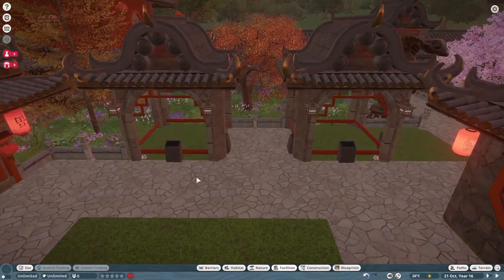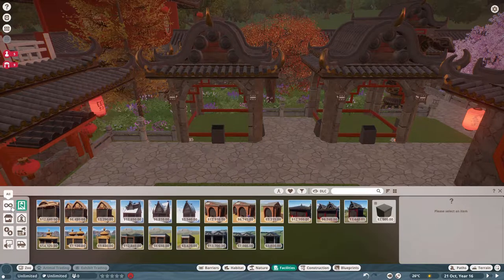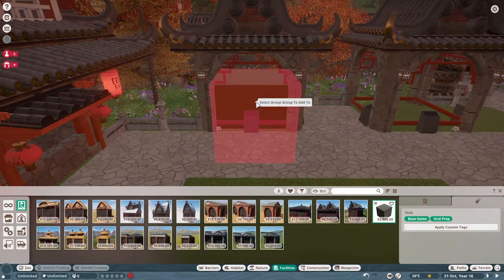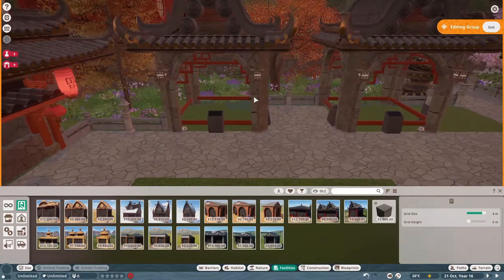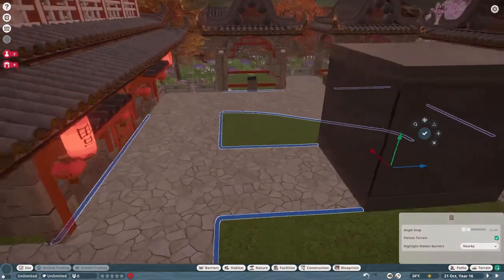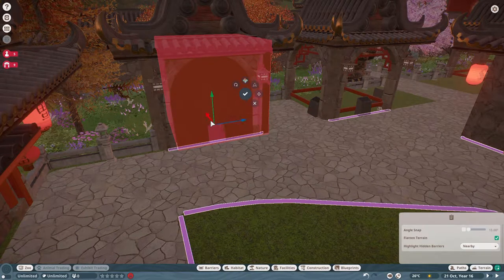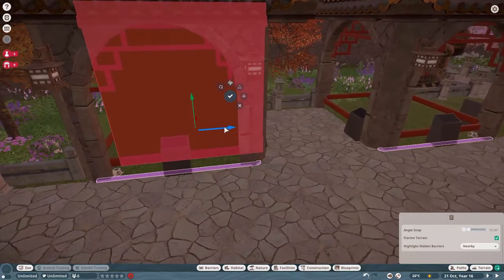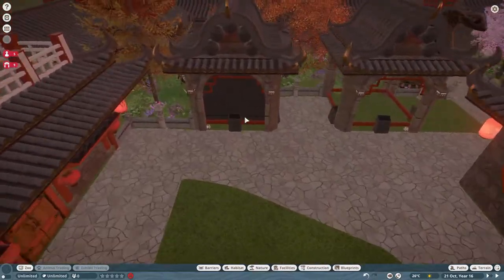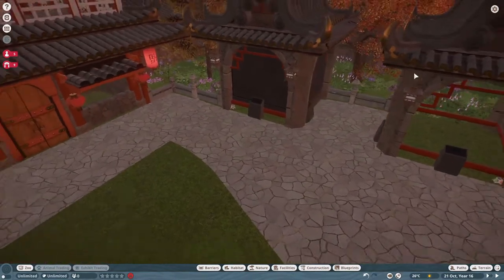They have all kinds of little places where you can put exhibits in here. We'd go into facilities, grab a regular old exhibit, and use an advanced move to slip it right in there. It comes with all of the exhibit boards and the speakers so you don't have to worry about any of that.